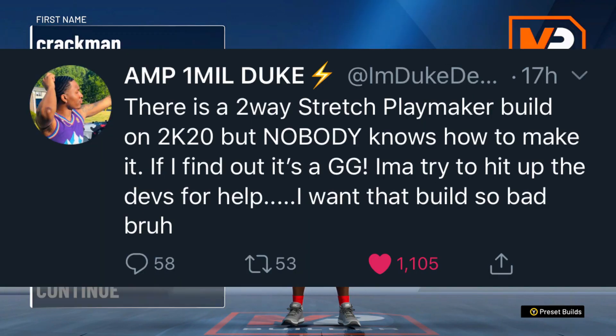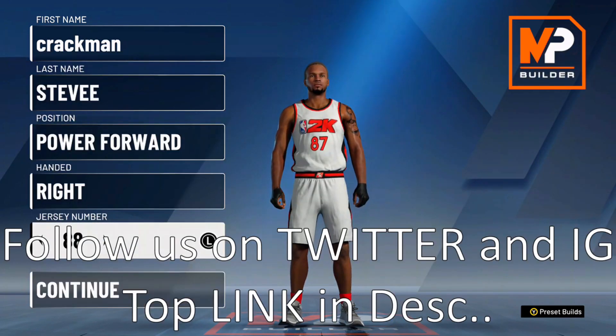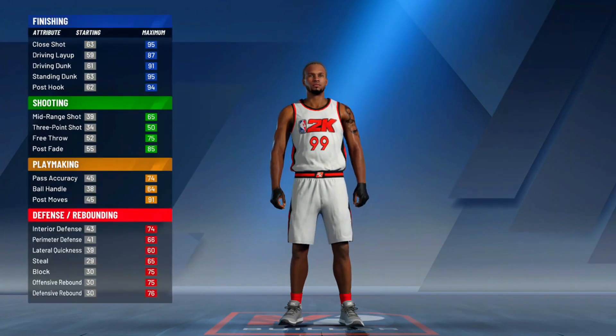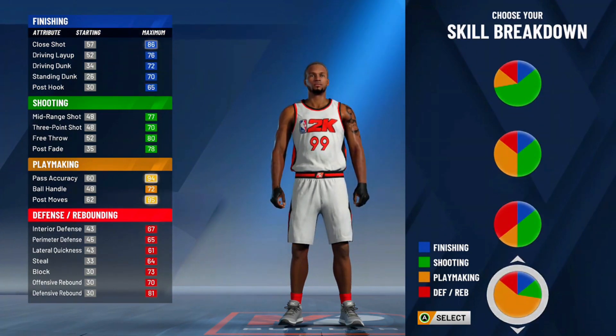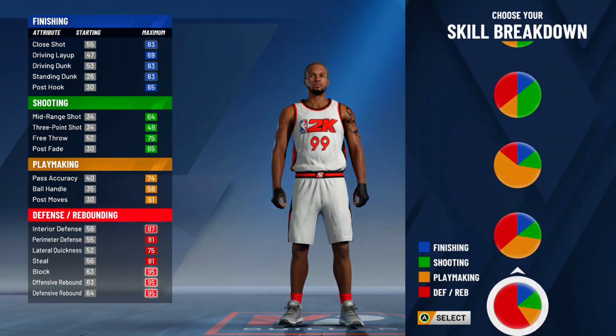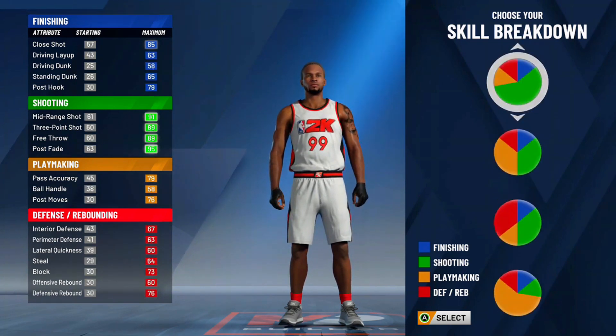Duke Dennis said he needed a two-way stretch playmaker build. Now look, I am the only YouTuber to actually create it or call it a two-way stretch playmaker. The position you want to go is power forward. Right hand, that doesn't matter, jersey number or whatever. This is where the build gets glitchy. I'm telling you it will be a two-way stretch playmaker — I'm telling you it's not, but I know what I'm trying to say.